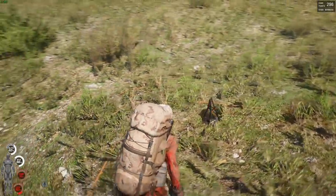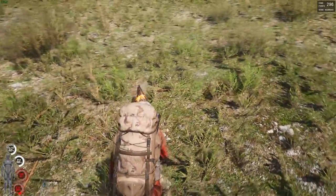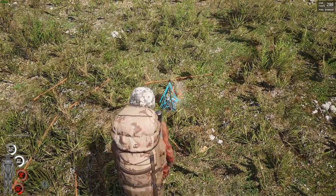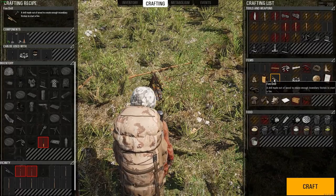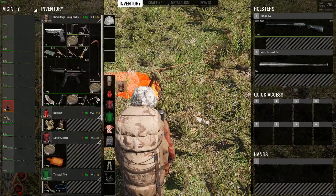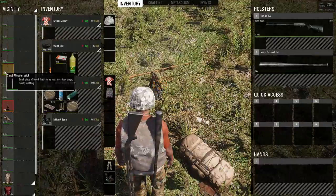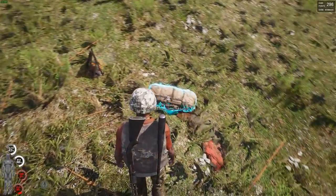If it rains or you fall into a river, your clothes get seriously wet and it can hamper you - causing you to go slower and catch diseases. If you do get wet, create a campfire. If you're struggling to use the fire drill, it's because your survival skill isn't high enough yet, so you may have to use a lighter instead. To dry your clothes the easiest and quickest way is to literally take them off, put them on the ground next to the fire, and leave them - they will dry over time. Different materials dry quicker than others.